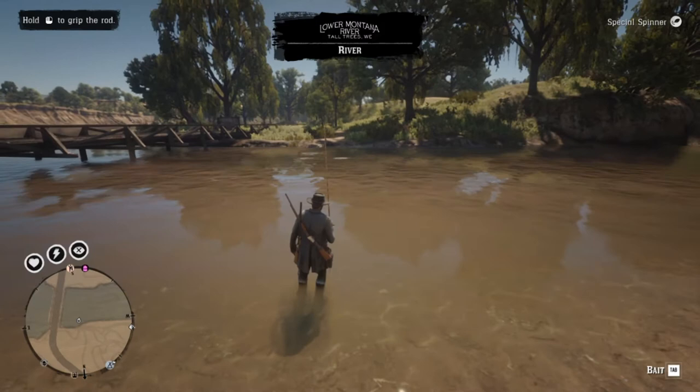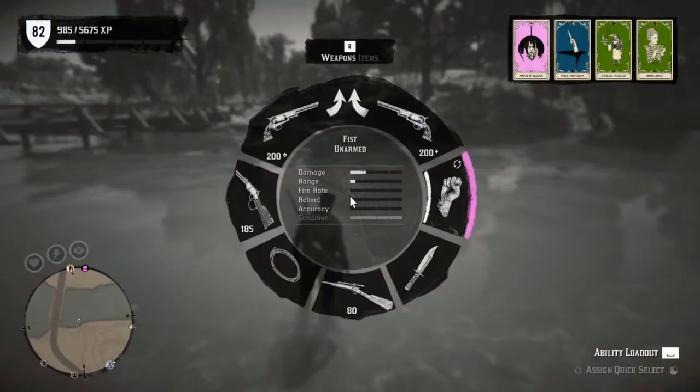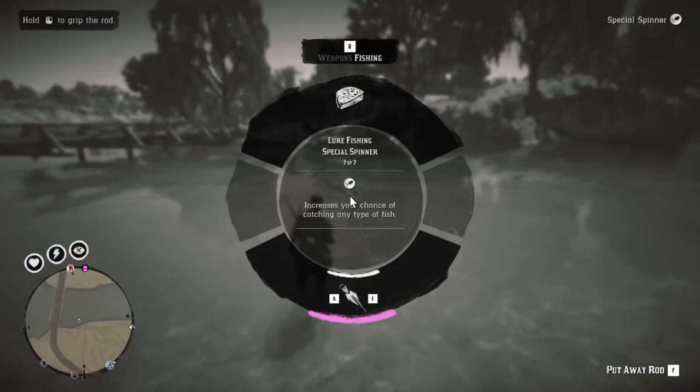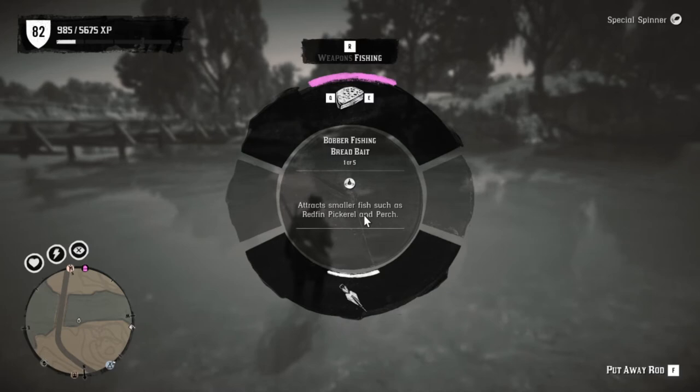You have to hold the Tab key — if you tap it, it's going to put your pole back up. That's not what we're trying to do. Hold down Tab to put some bait on your fishing line.